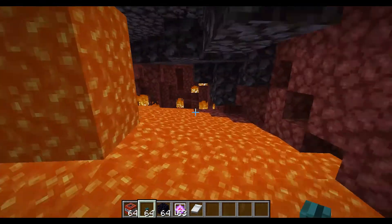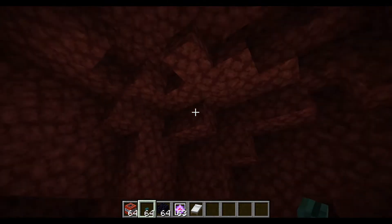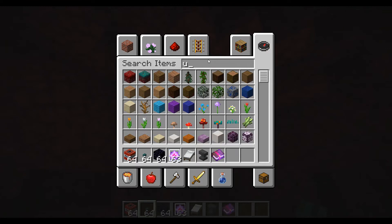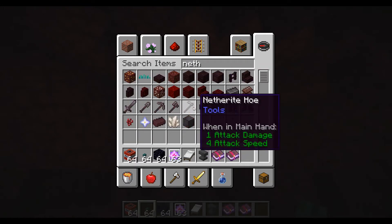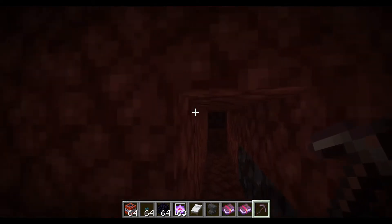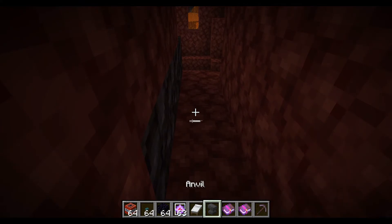There's also another option that most people don't use because ancient debris is pretty rare to find this way. You can get an anvil and enchant a diamond pickaxe with Efficiency 3 or higher and Unbreaking, and then you can insta-mine. Also important: you cannot mine ancient debris without a diamond pickaxe — you can't use iron to mine it.